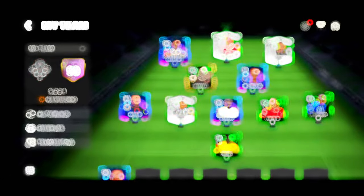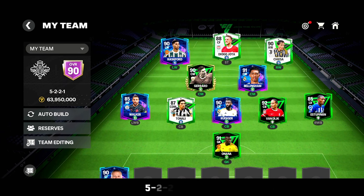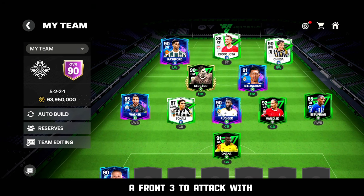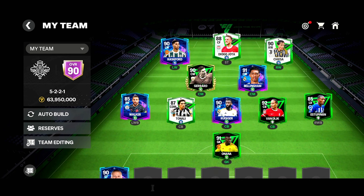The first best defensive formation: the 5-2-2-1. You have a five-back which is great, two CDMs, two wingers, and one striker — a front three to attack with, and with two midfielders right behind it, it's pretty good.